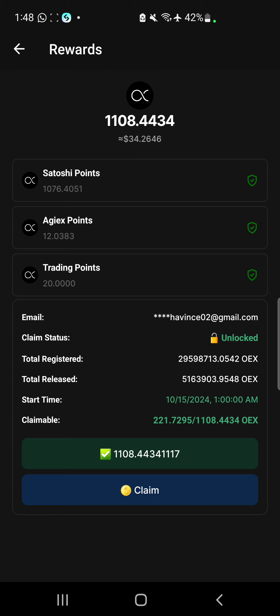What you want to do now is close your app and then come back and reopen it. When you come back, the Claim button is going to be activated for you, and then you get to click on it.